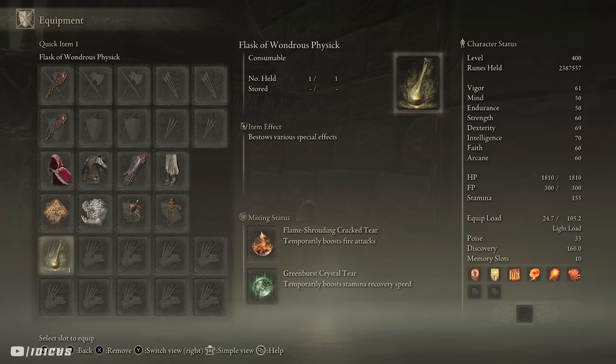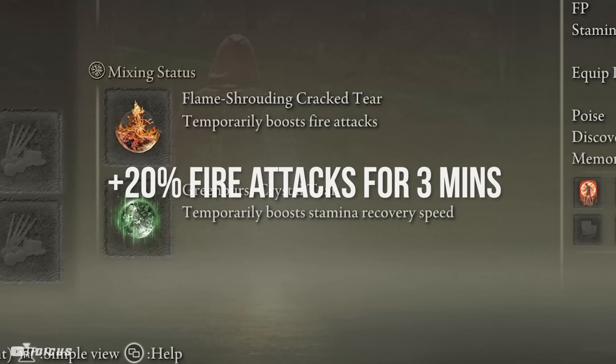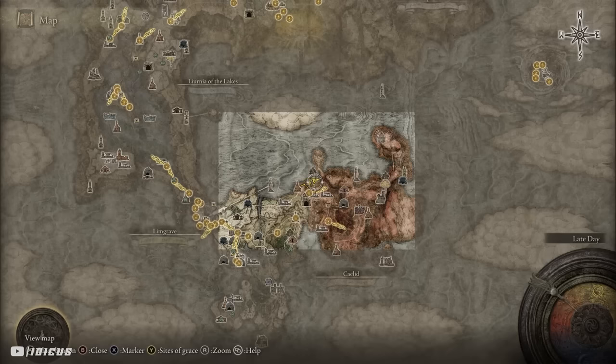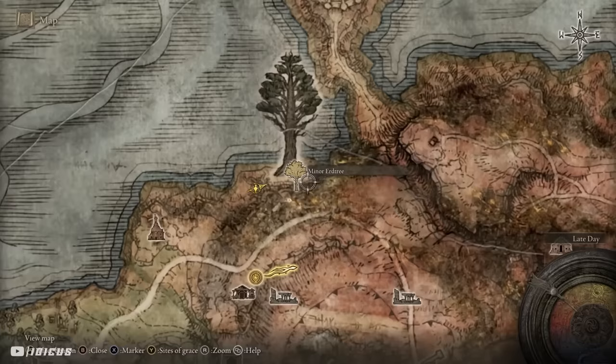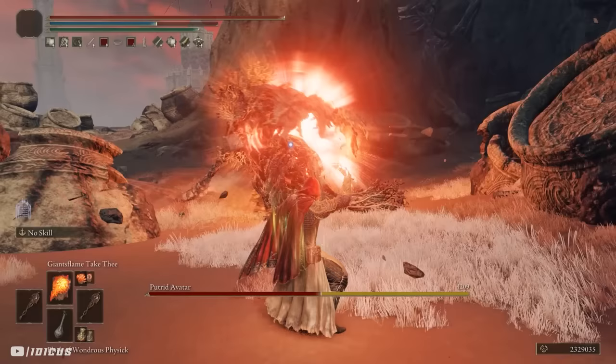Right before we get into the super fun stuff, let's quickly look at the Wondrous Physick. I'm using the Flame Shrouding Cracked Tear and the Greenspill Crystal Tear for a plus 20% to fire attacks for three minutes and an extra 15 stamina per second for three minutes. The Flame Shrouding Cracked Tear is found by killing the avatar at the Minor Erdtree in Caelid, and the Greenspill Crystal Tear is found by killing another avatar at the Minor Erdtree in Caelid as well.